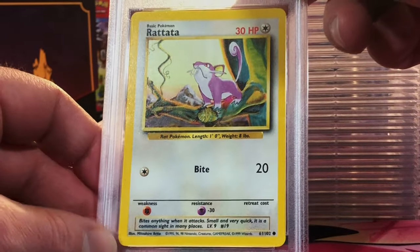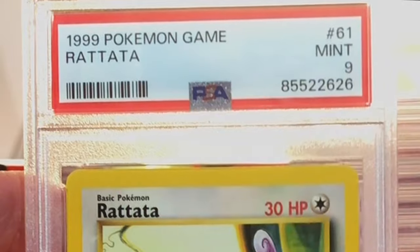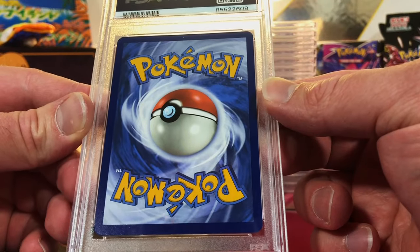The Rattata from our Base Set opening — I'm going to go with a 9, but I wouldn't be surprised if it was a 10. Mint 9. Very nice. We're nearing the end of our first submission and we're doing pretty darn good.